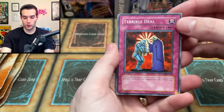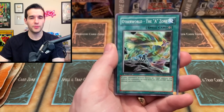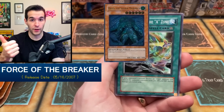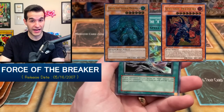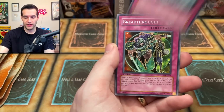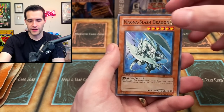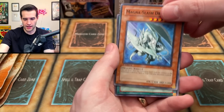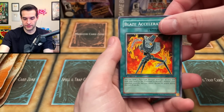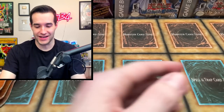Let's pull an Ultimate Rare — that'd be crazy. Cards we want from Force of the Breaker — this set came out in 2007. We want to get the Doomfire Dragon as an Ultimate Rare cover card, and Deck Devastation Virus is in here as an Ultimate Rare too. Cards from this pack: Volcanic Recharge, Breakthrough, and Topaz Tiger got the Rare slot.